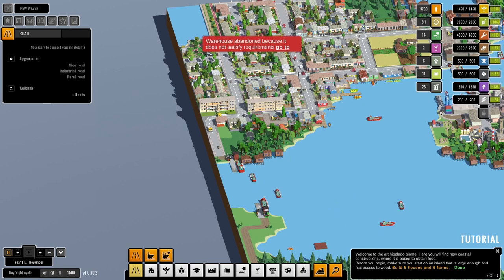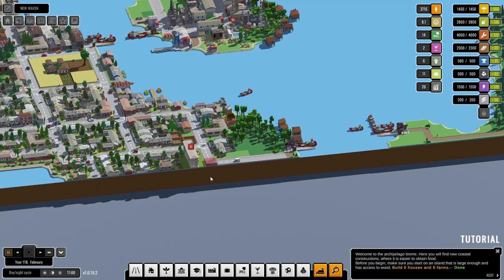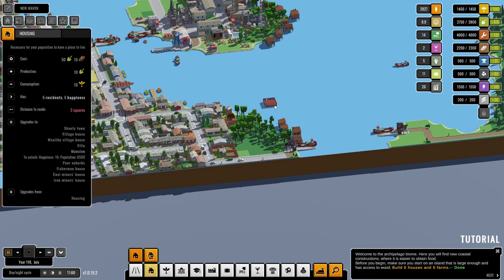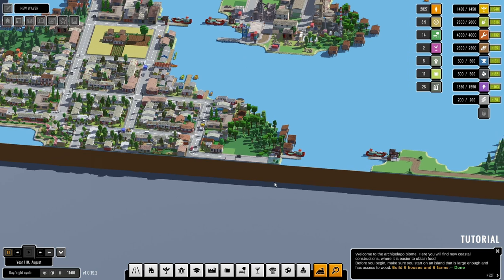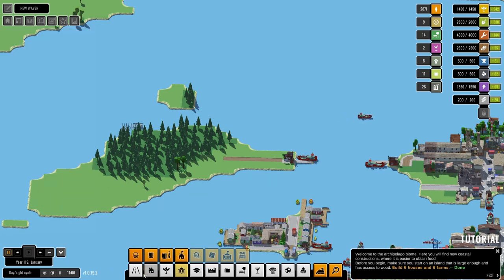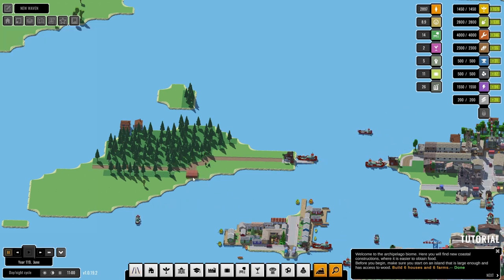We're going to let the trees all grow back — tickety-boo. I do not know what that is there — blow it up anyway just in case. Now we need two-story fisherman houses. First of all we want to put in a road down here, cut the road through there. Then we want to put in a docks — docks here.